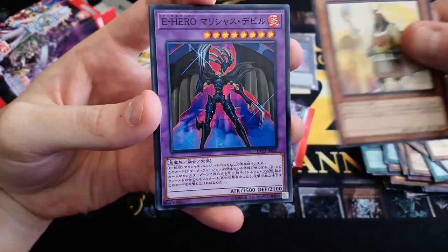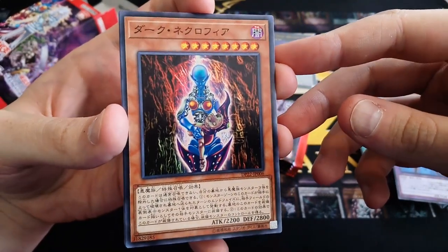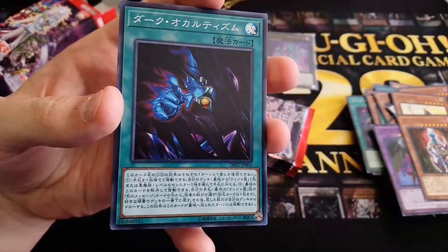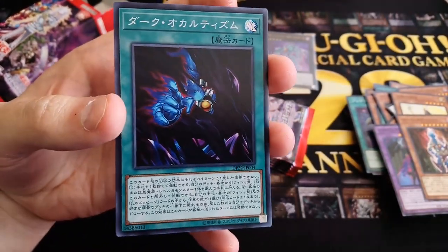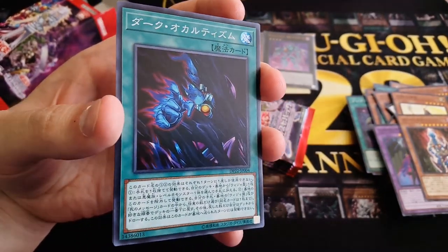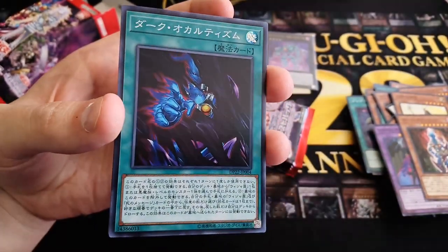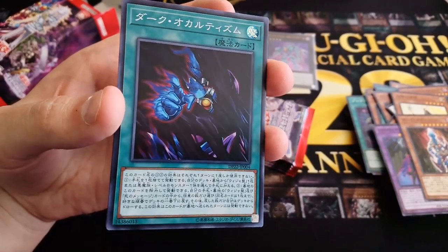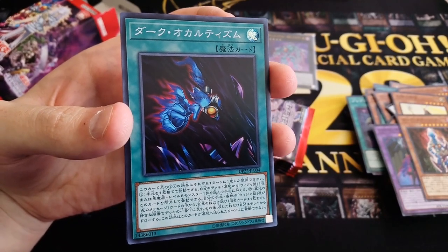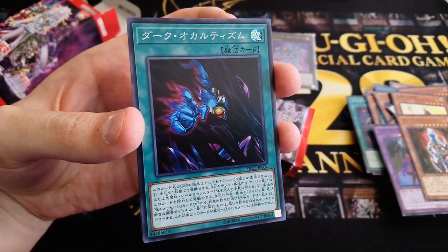We have Oracle of the Sun, E-Hero Malicious Edge, Dark Necrofear — but we're actually looking for Cursed Necrofear, the upgraded version. That's amazing! Last time I checked this was the most expensive card in the set. This is Dark Occultism, a super rare for the Bakura deck. You can discard one card, then add one Destiny Board or one level 8 Fiend-type monster from your deck or graveyard to your hand.